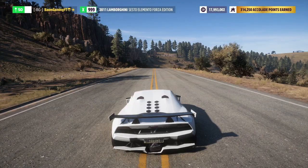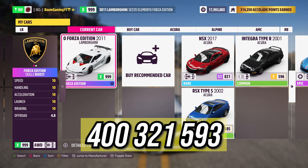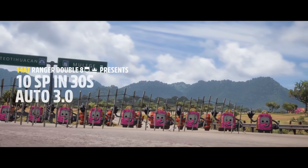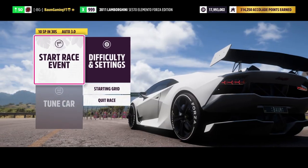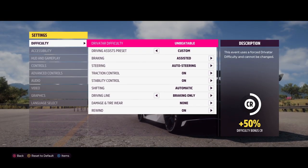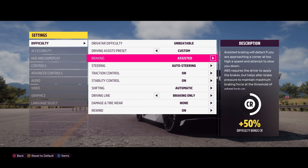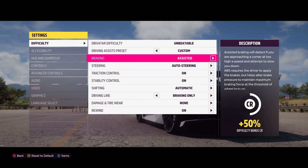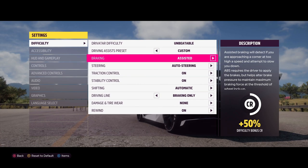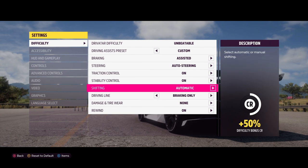We're going to do it solo, using our Sesto Elemento. The share code for the tune on it will be on screen — it's basically just a Goliath tune to get us through the race as fast as possible. Before we start the race, go over to Difficulty and Settings. The Drivatar difficulty will be set at Unbeatable — you can't change it. But you want the top settings to match: Assisted Braking, Auto Steering, Traction Control On, Stability Control On, and Automatic Shifting.